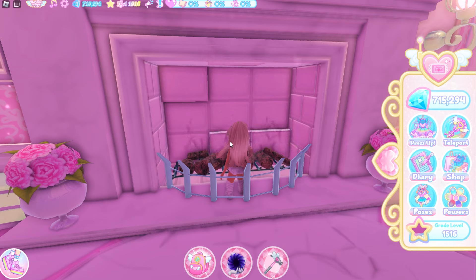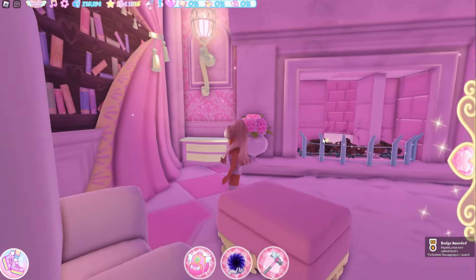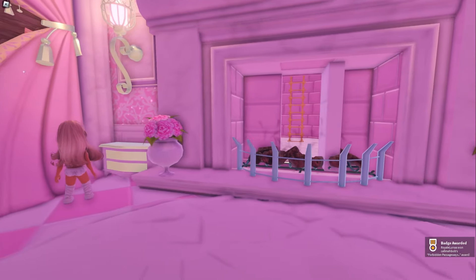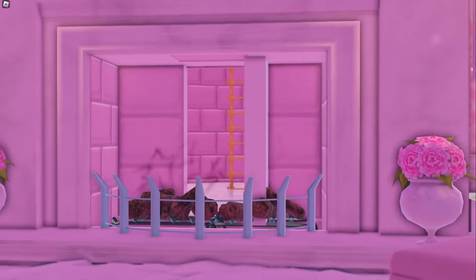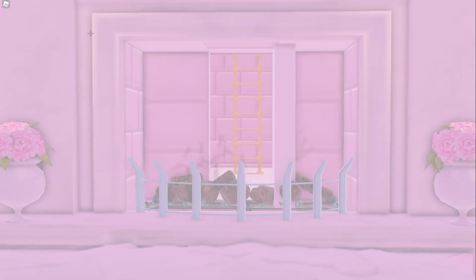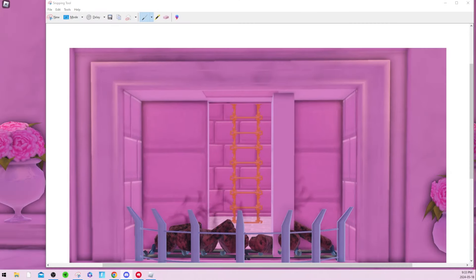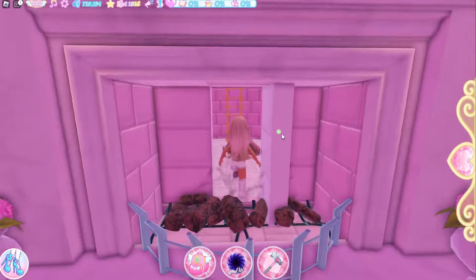I'm going to be doing my code that I got, which is 1-9-8-3. Let's do that: 1, 9, 8, and 3. As you can see I got the badge and I also opened up the door, and there is a ladder right there. It's going to be leading you to the chest so you can get the paper airplane that everyone has been wanting.